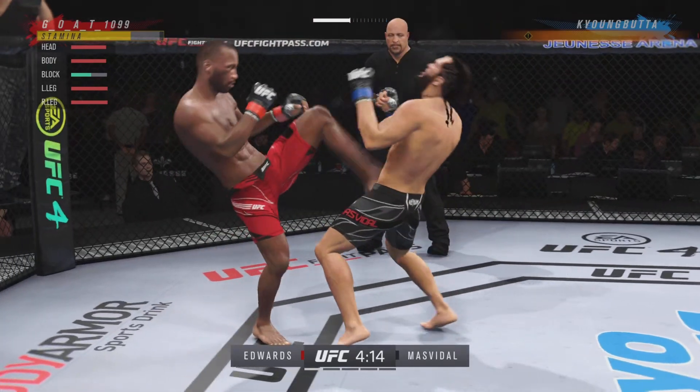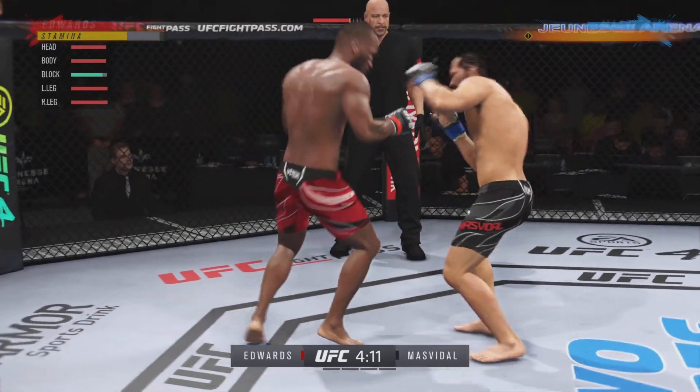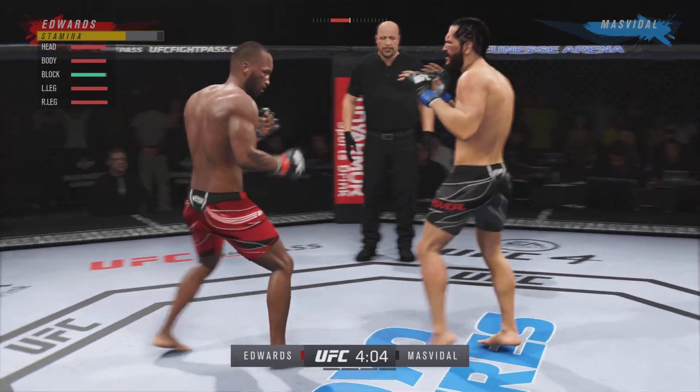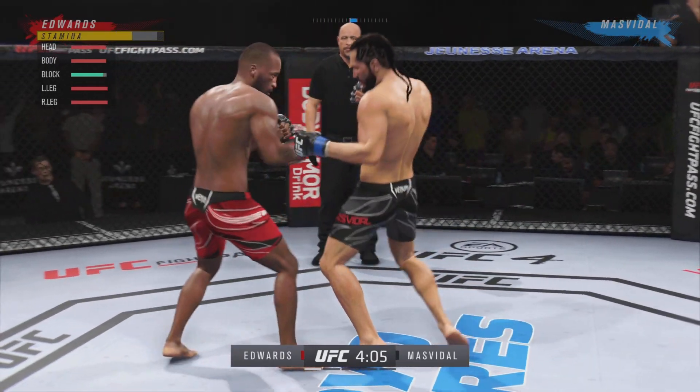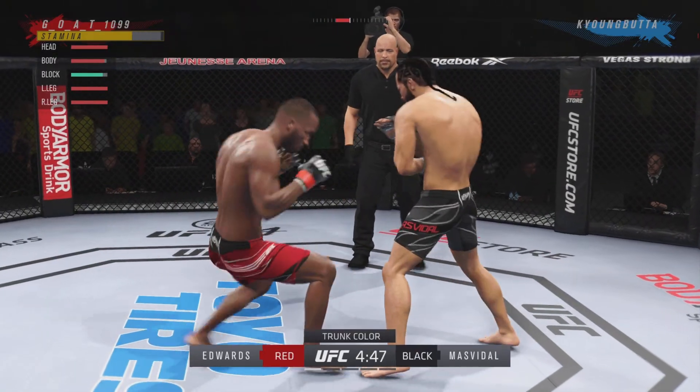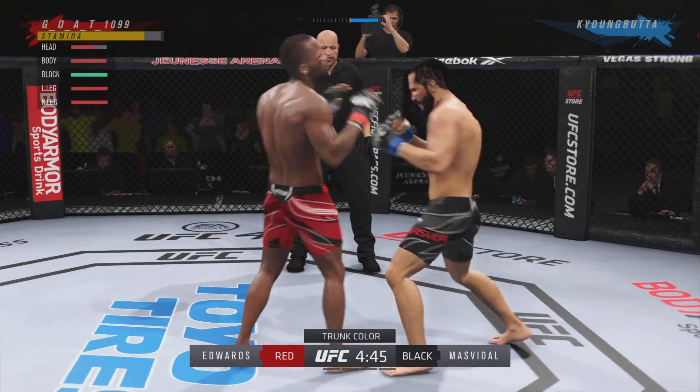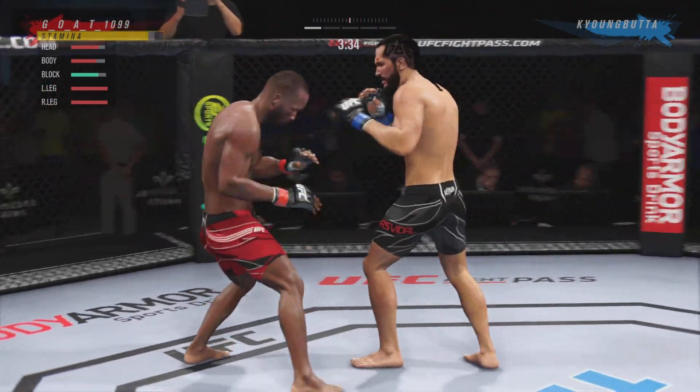First tip: whenever your opponent goes to your body, just have it in your memory — uppercut. That is a counter. It's one of the best counters to use. As you can see, my opponent got me back right there with it. It's the best tactic you can use to keep your opponent honest, especially when they're heavy on a body attack.